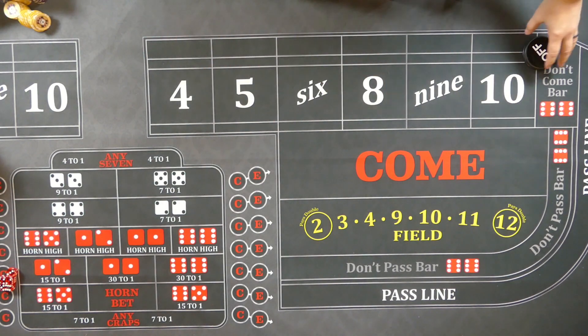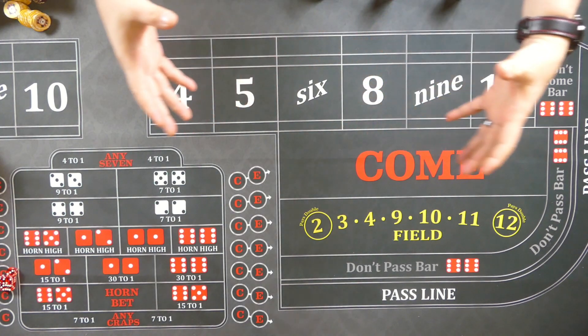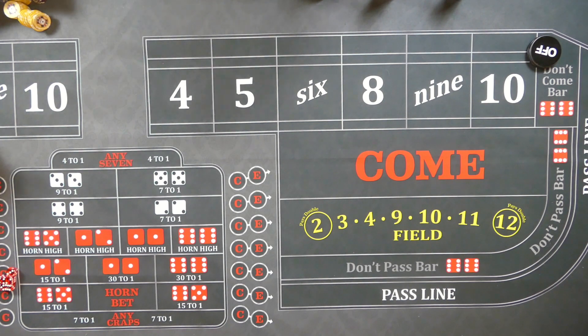Brad sets the strategy on a $15 minimum bet table, which is still definitely findable here in Vegas, even on the Strip. At Center Strip premier properties, finding a $15 table at 7 p.m. on Friday is probably not happening, but even the premier ones may have a $15 table in their slower times, like 6, 7, 8 in the morning. As you drift farther away from Center Strip you're more likely to find it, and off-strip casinos will definitely have those $15 minimum bet tables — you can even find some of those elusive $10 minimum bet tables.